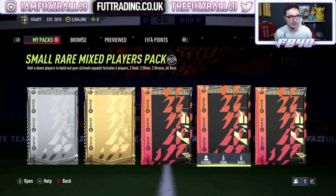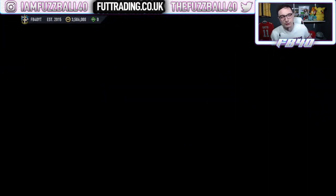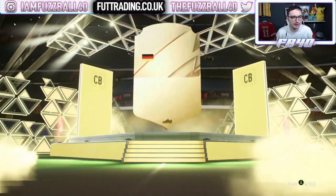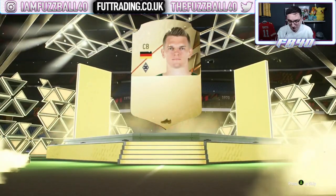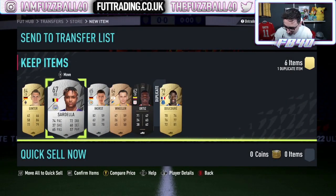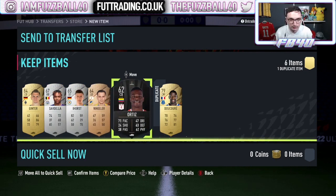We get ourselves Ginter, 84-rated — which is even better. Technically two more rares. So we've got six rare golds now, plus two rare silvers and two rare bronzes. We'll send that to club. And then the next pack — the small prime electrum pack. So far we've already got our six rares, which is not bad at all.